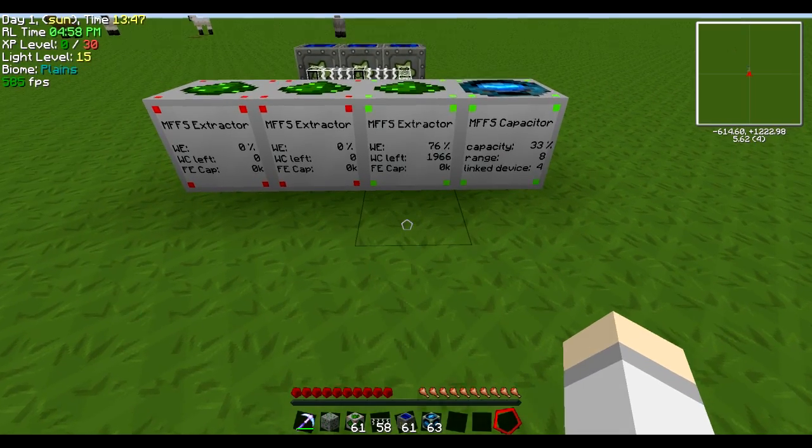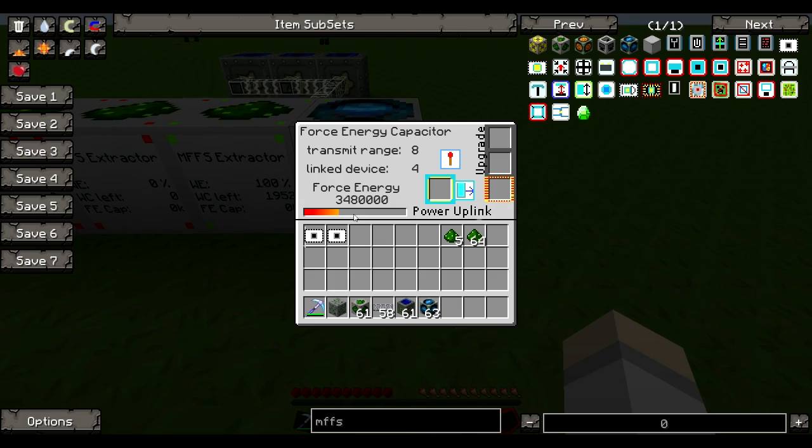Now you can see it's running and filling up the capacity — about 10 million, maybe a bit more. But you can actually boost that. In this machine, you can use something called a Capacitor Upgrade — just take this and boom, it jumps up a huge chunk. Do it one more time — boom! Now it can go up to 50 million.